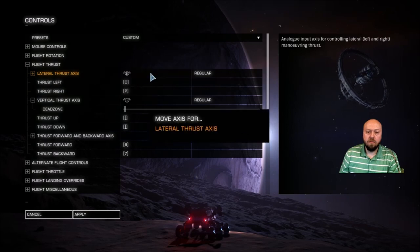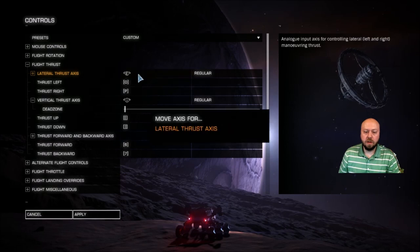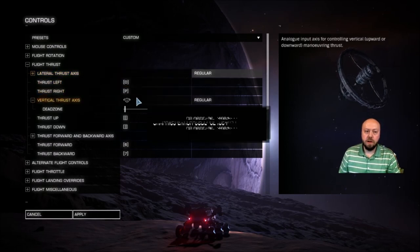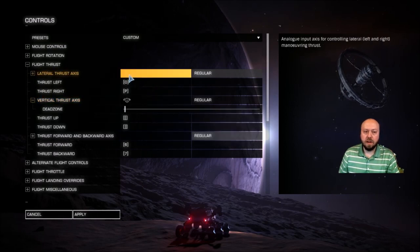If you want to remove those dial assignments, you can click on the binding and hit Escape to clear it. I'm going to go ahead and turn them back on. What I was originally planning was to use the alternate flight controls toggle — a toggle button to switch into an alternate flight system where the lateral and vertical thrusts were tied to the rotors only when you wanted them.